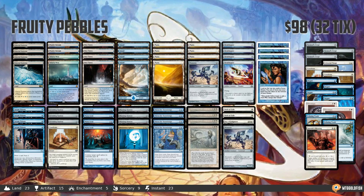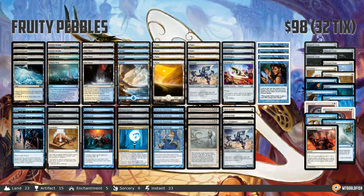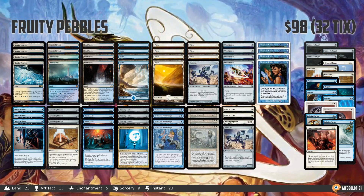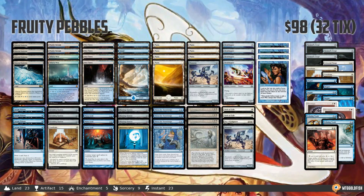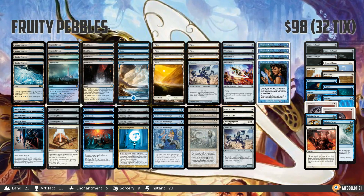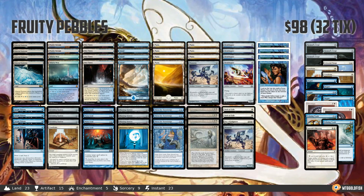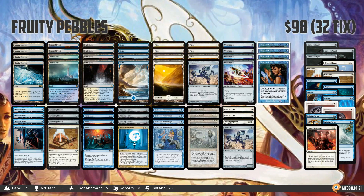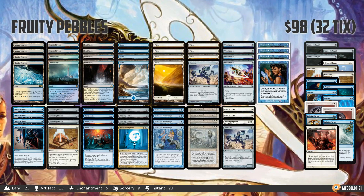Last week on one of our instant deck techs, we did a historical standard deck from way back in 1996 called Fruity Pebbles, a really interesting infinite combo deck. As I was doing that deck tech, I realized we have the pieces to build Fruity Pebbles in Modern, and better yet, those pieces are pretty cheap, so we can build a budget modern-legal version of Fruity Pebbles — and that's what we're playing this week. It's really cool when you can find old decks that used to be really good and port them over into a current format.